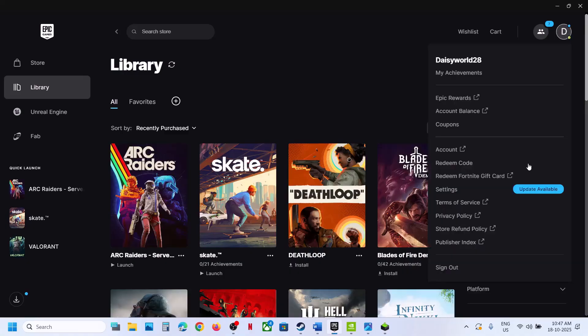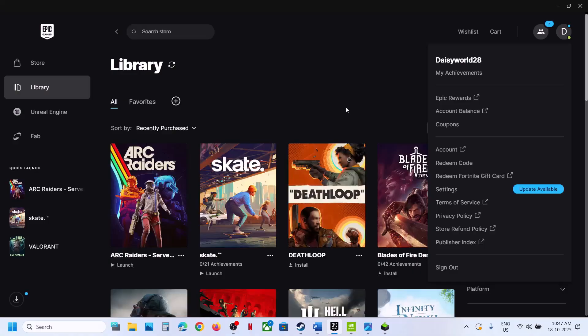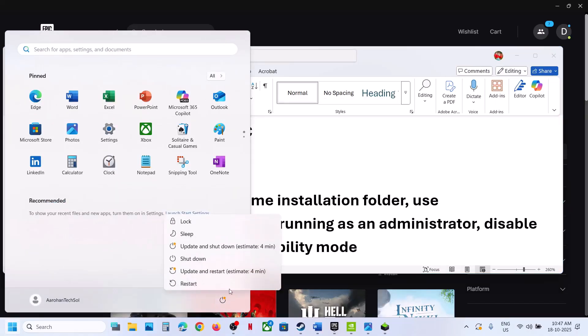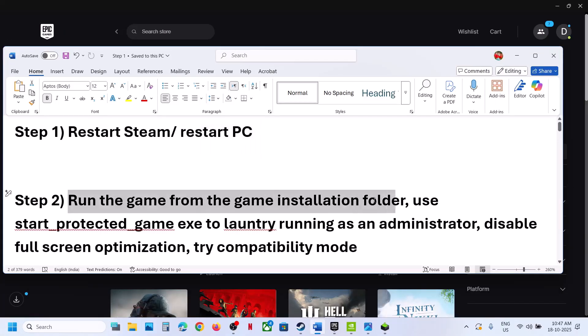Then relaunch. If there is any update available for Epic Games Launcher, update your Epic Games Launcher, and once updated, relaunch the game. If that does not work, restart your computer. Do not ignore this step — restart your computer once, and after the system restart, launch the game.